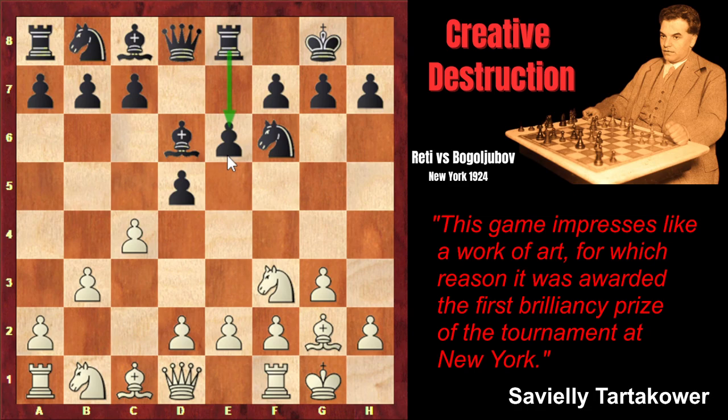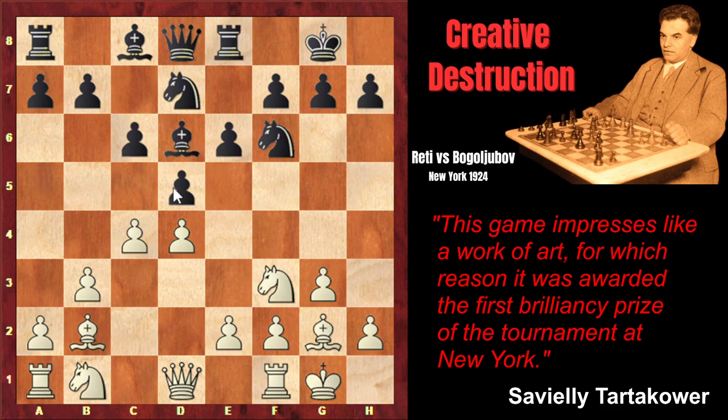Rook e8, supporting the e-pawn — black is preparing e5. Bb2, preventing e5, and Nd7; now the knight controls the e5-square too. It seems that black is ready to play e5. That's why Reti makes the strong move d4, preventing black from playing e5. Bogolyubov plays c6, reinforcing his center and still thinking about e5. And Reti makes a strong move, Nd2. It might look like Nc3 was a more natural move, because the knight is more actively placed on c3. However, as the game will show, the knight has more prospects on the d2-square.